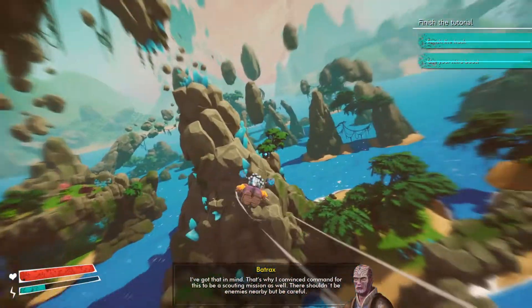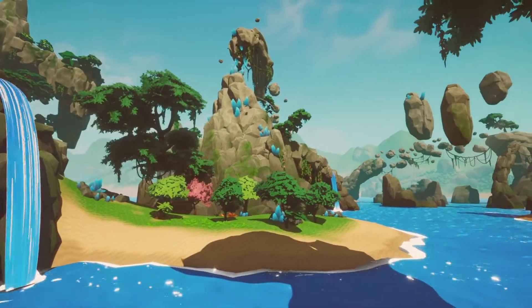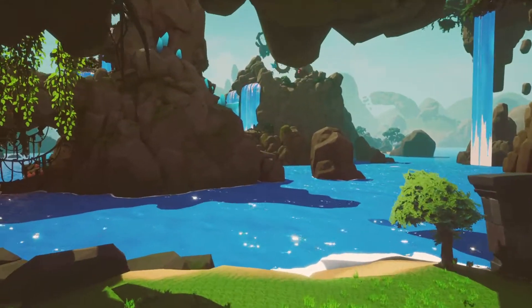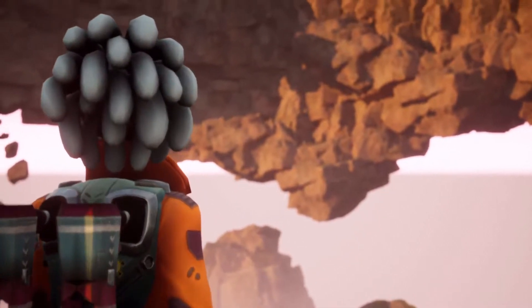Windfolk puts you in the jetpack of a young lady called Essen, who is a rebellious type, always breaking the rules. The world is split between the goodies and the baddies, and the fight is over a natural resource called Tridion. The baddies want it, you've got to protect it. Simple, and honestly, that's about as deep as the story goes.